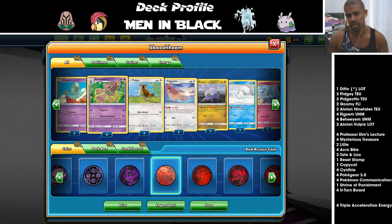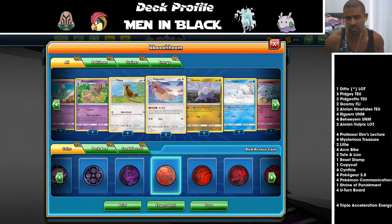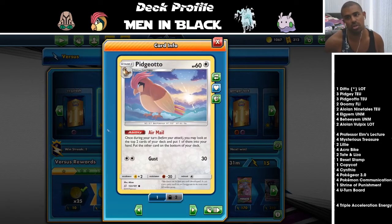To keep up that cycle we're running Pidgeotto, which is a Stage 1 with 160 HP and Elm-searchable. Once you're in the tournament — its ability lets you look at the top two cards of your deck, put one in your hand and the other on the bottom. It's like getting an extra top-deck each turn but you can pick from either one and send the unwanted card to the bottom.